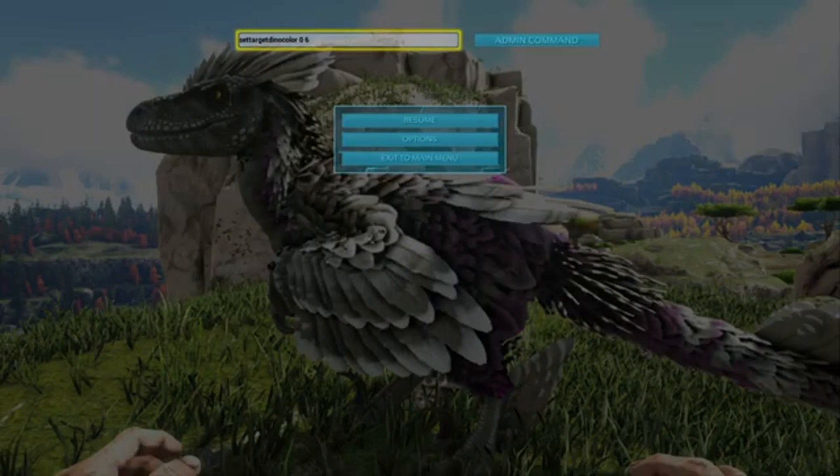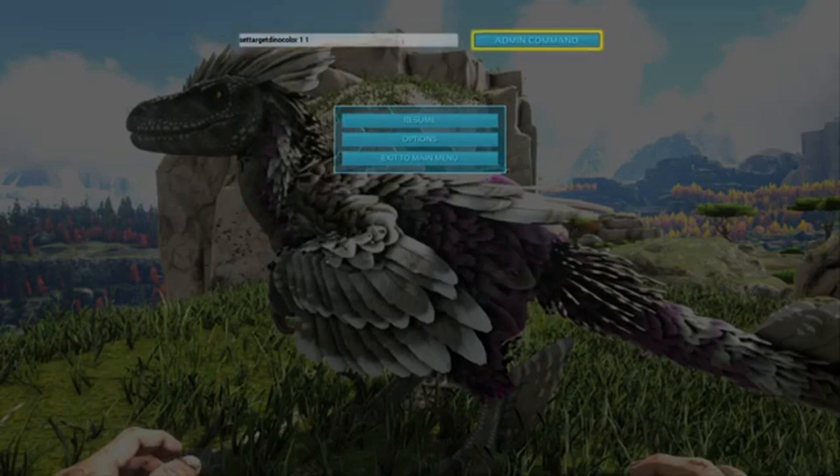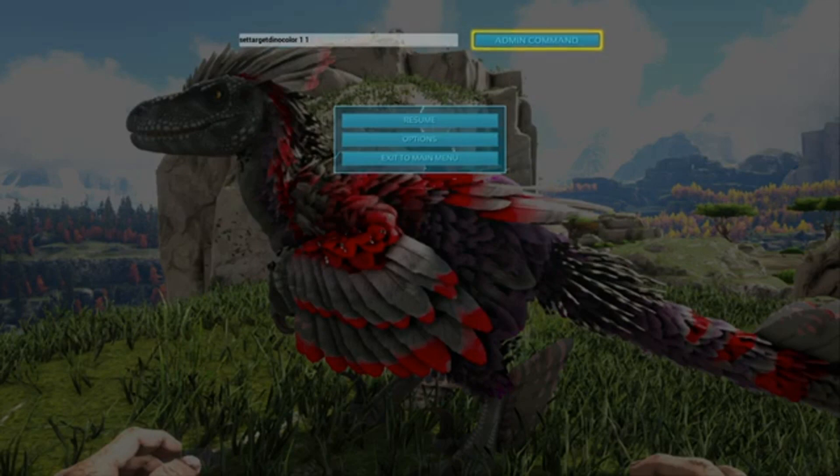And then we're going to do region one, which is the feather accent. Let's do a red. So you go over — you can keep 'set target dino color' all there, all you have to do is change your region and then your color. So I'm going to change zero to region one, which is the feather accent — put a one in there, space over, get rid of the six, and now I'm going to make it one, which is red. Hit the admin command — boom — and you can see it change to red.